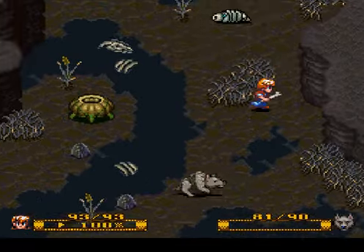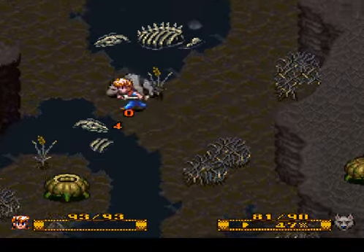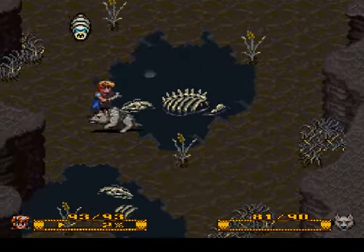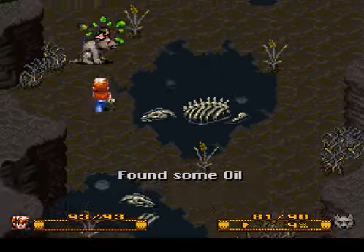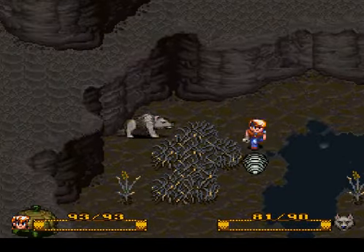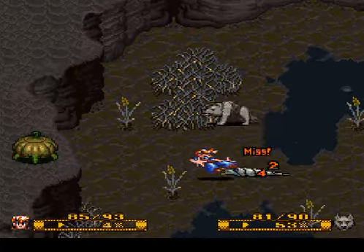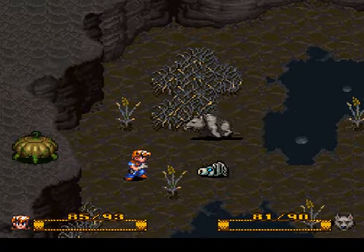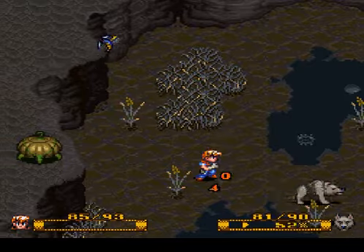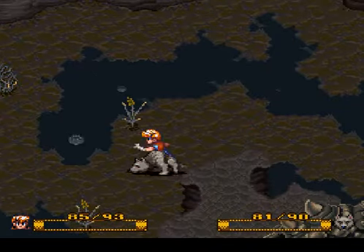Yeah, squish some mosquitoes. Gigantic maggots — gigantic, I need to get my diction right. I see some stuff up there which I don't know how to get yet. Wow, those are some really powerful maggots to knock me that far back. And what are you sniffing?